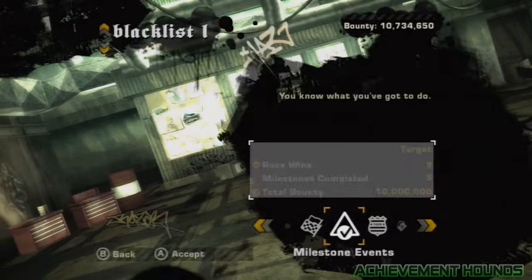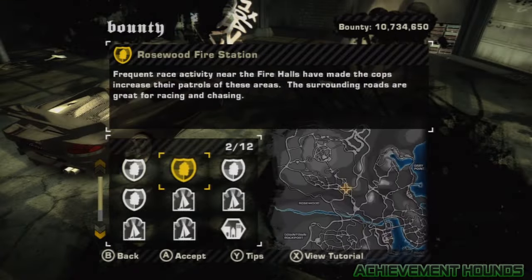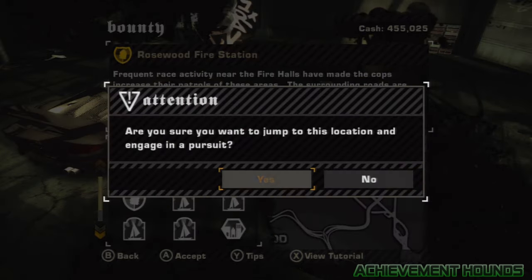Click on Blacklist 15, then go over to Bounty and click on that. Then click on Rosewood Fire Station and jump to the location.